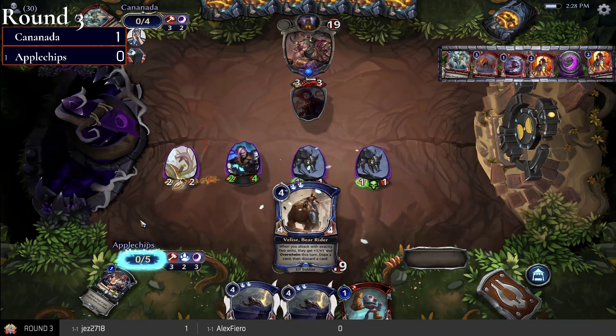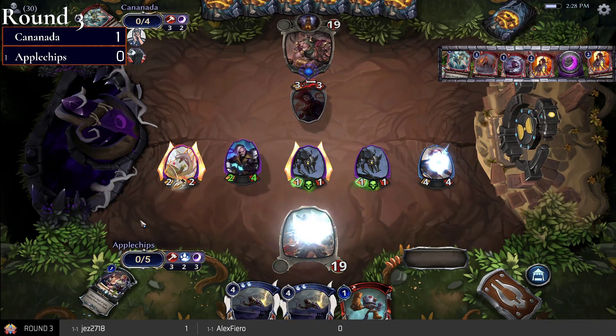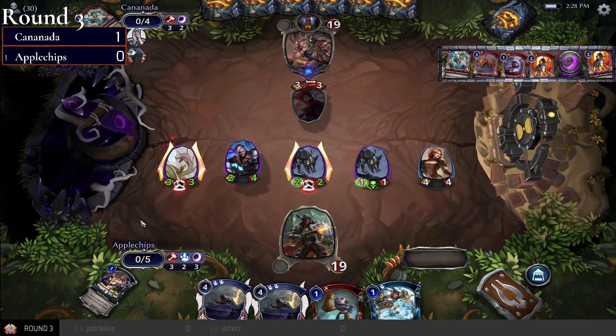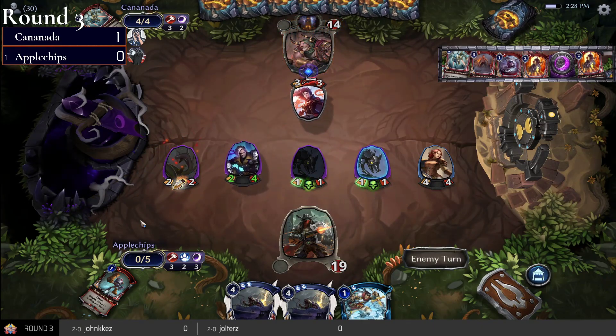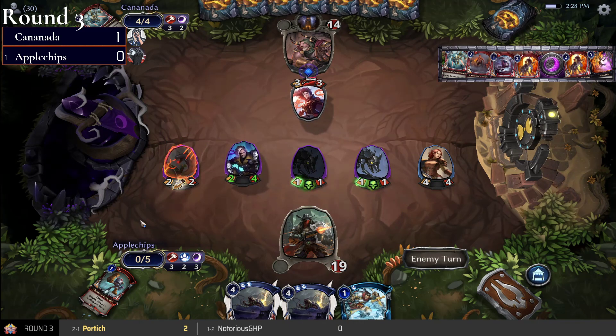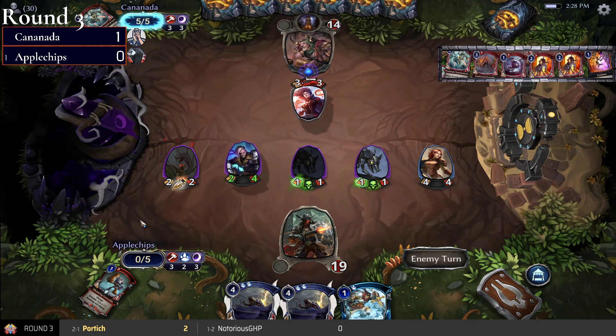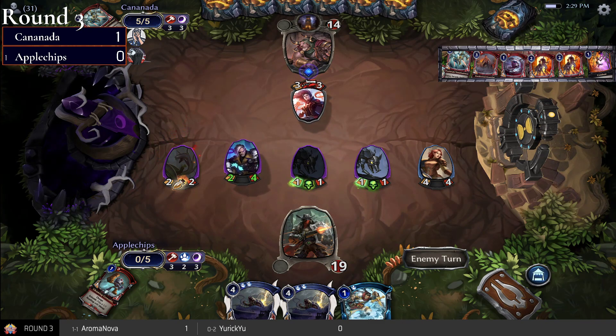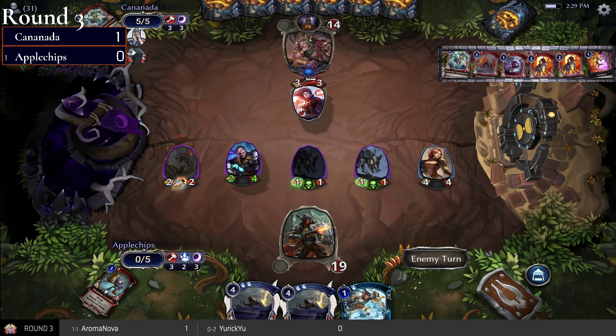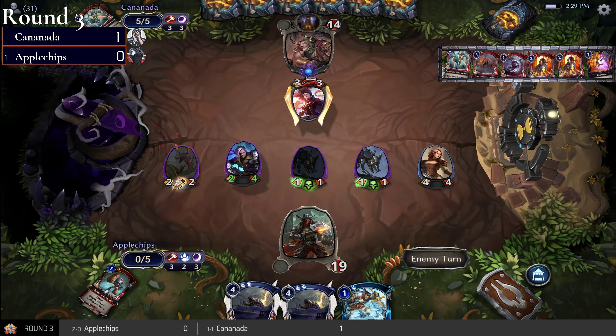All right, there's the Reaper. Apple Chips in a much better position this time — has plenty of units, gets a Valise down, allows Apple Chips to get a loot going, and that's much damage getting Canada down to 14 already. Apple Chips has a board now, and Canada can put units down but those units aren't really going to do a whole lot against overwhelming units.